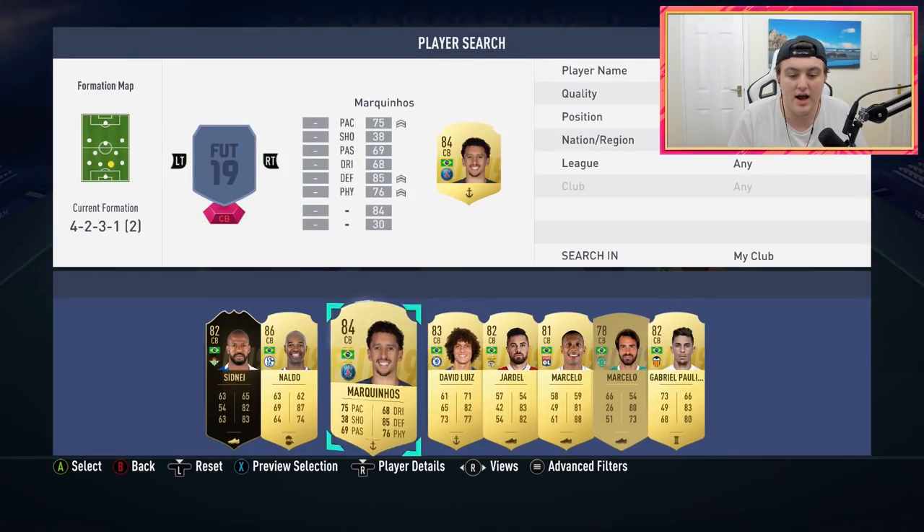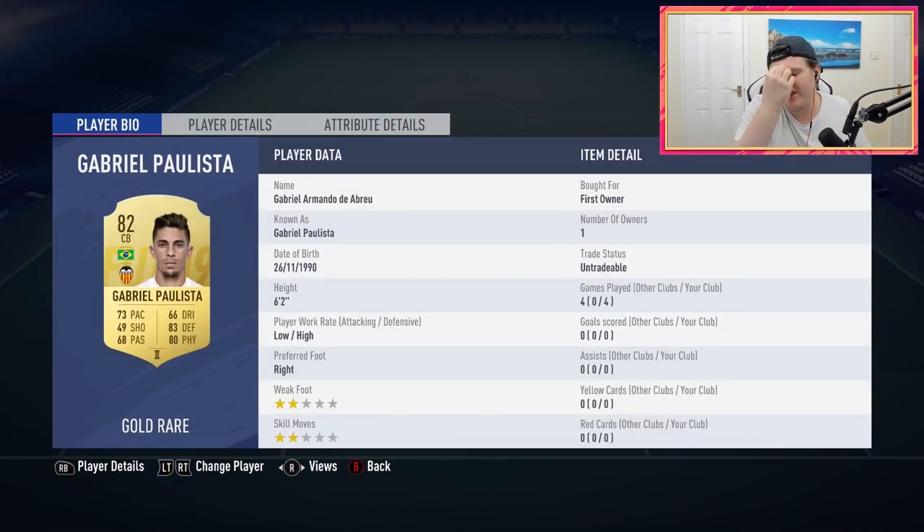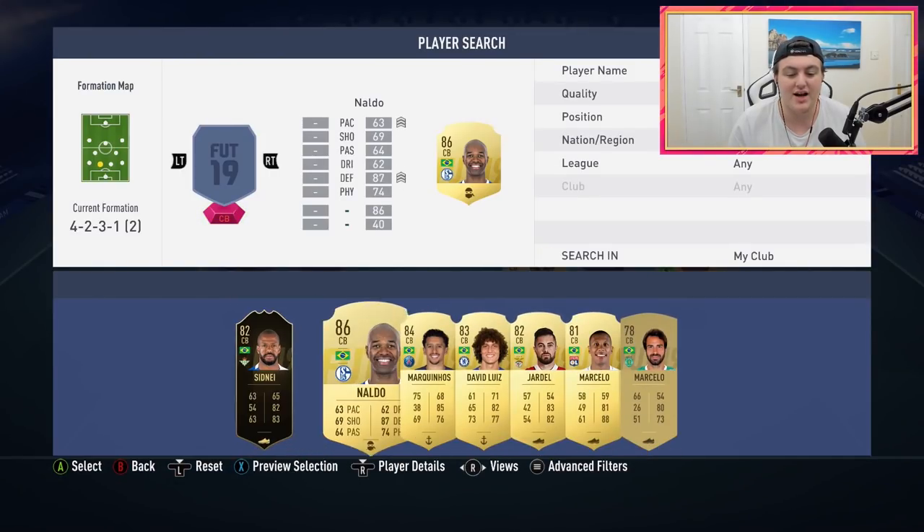At the right centre back spot we have got Gabriel Paulista. In terms of price for this team, I'd probably put it on the expensive spectrum — maybe 150K plus. On the right we do have Gabriel Paulista; good card, really solid. Six foot two, pretty quick as well, very strong, very good at heading the ball and tackling.